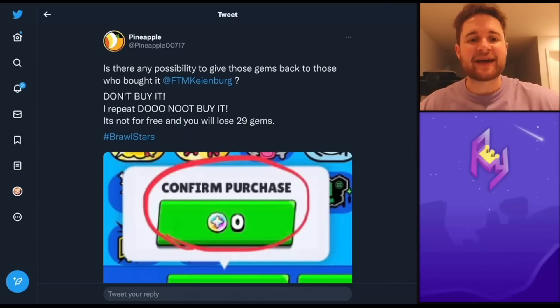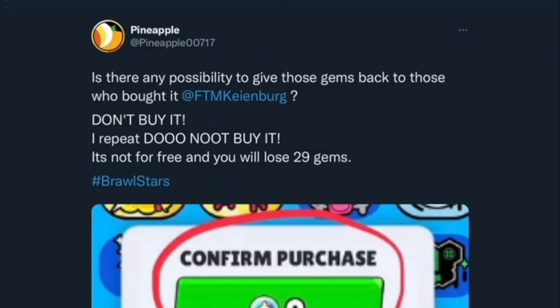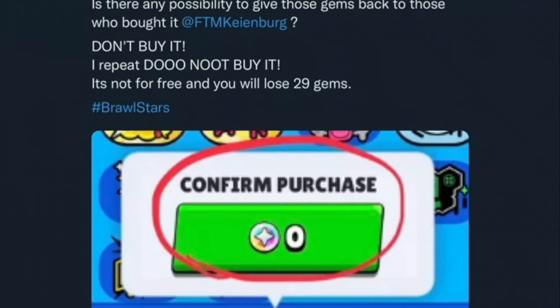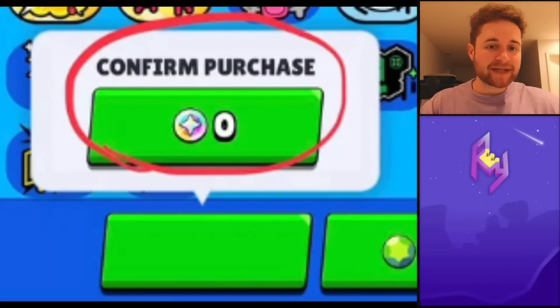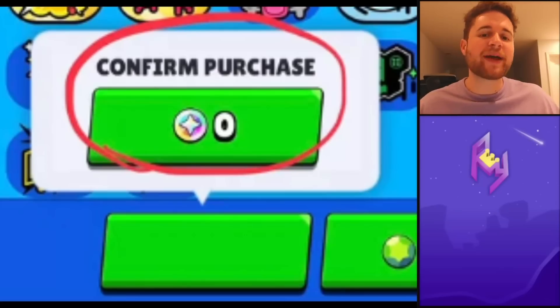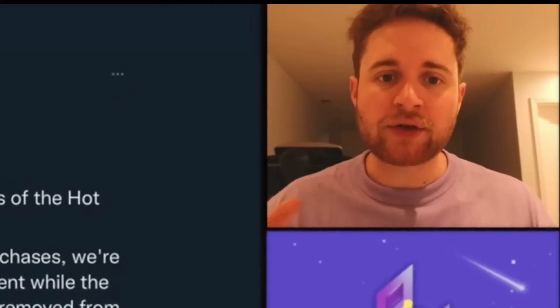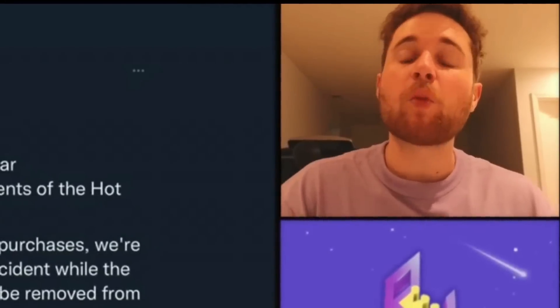As we covered in the last episode, there was a rare bug when it came to a few different sprays in the game when purchasing them for bling. We highlighted a post from Pineapple expressing his stress about not participating in the glitch. You were met with sprays showing a display where if you clicked on a missing green bar — where bling was supposed to be — it would say confirm purchase for zero bling. However, when you selected zero bling thinking you'd get a free spray, it would deduct the actual gem cost of the spray instead.